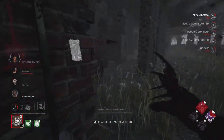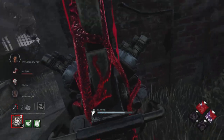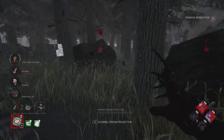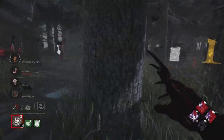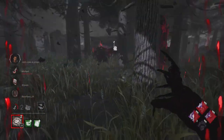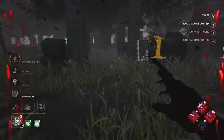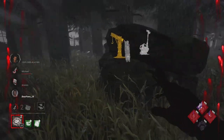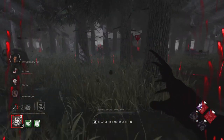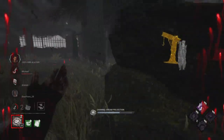They already knocked out another gen — they're hyper efficient — but we're doing the best we can with the blocking. We're still in range so we kick this generator, then step out of range to get Grim Embrace to activate and buy a little bit of time. Thrilling Tremors definitely needs a buff. We need to force them to come for a save or a trade so I can leverage the game further to my side.